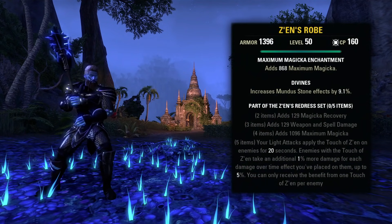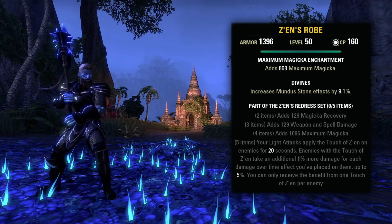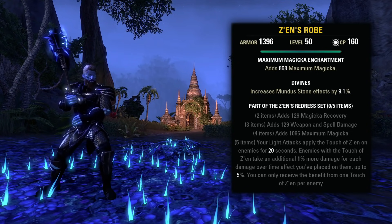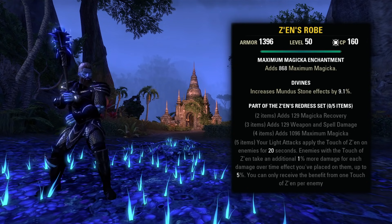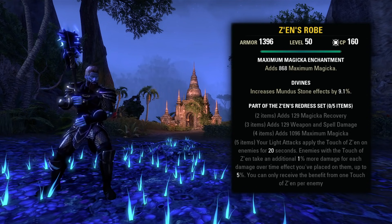Next up at number 2, we have Zen's Redress. This is a light armor set found in the Lair of Marsalok dungeon. We have magicka recovery, weapon and spell damage, max magicka, and then for the 5-piece bonus: your light attacks apply the Touch of Zen on enemies for 20 seconds. Enemies with the Touch of Zen take an additional 1% more damage for each damage over time effect you've placed upon them, up to 5%. You can only receive the benefit from one Touch of Zen per enemy. Since this does work off of the number of damage over time effects that are applied, classes that typically already have more dots in their rotation will generally be the best choice to run this. And to clarify, these do have to be dots that are applied to the target, so ground AoE damage over time effects don't count towards the stacks. So typically Dragonites, Necromancers, and Wardens don't have any issues running enough dots to keep this up at max stacks pretty easily. You could do it on other classes as well, but generally it's going to be a higher DPS loss for Templars, Sorcerers, and Nightblades to run it, since they would have to alter their builds a bit more away from their traditional setups to make full use of it.